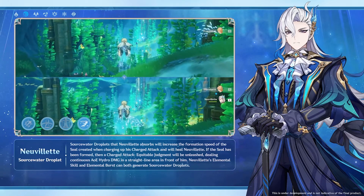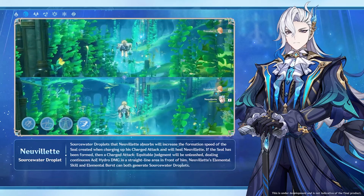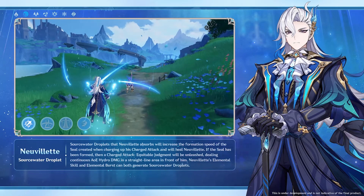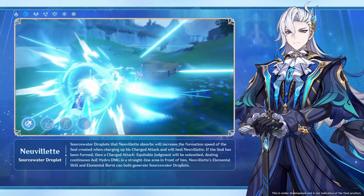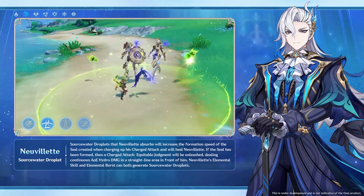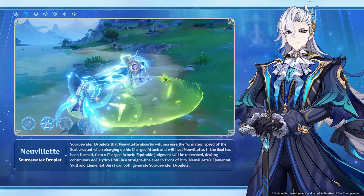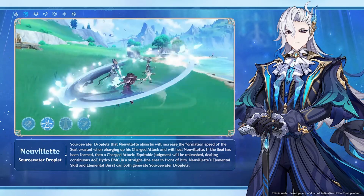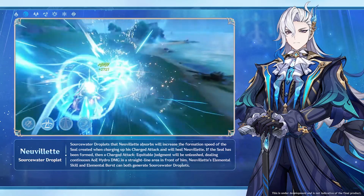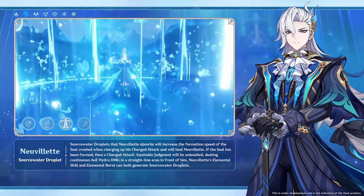As for passives, the first one increases underwater sprint speed. The second one gives him some hydro damage bonus based on his max HP, starting at 30% HP and above, and it caps out at around 80% of Nevilleet's maximum HP. And the last one increases damage of his charge attacks after any character in your team triggers various types of hydro-related elemental reactions — going from 10 to 25 to 60% bonus damage.